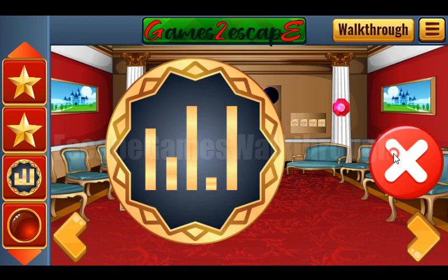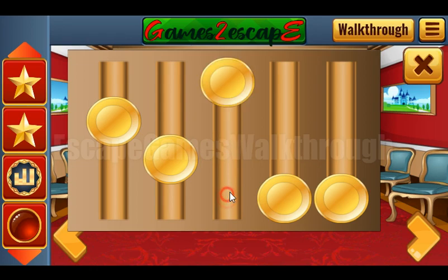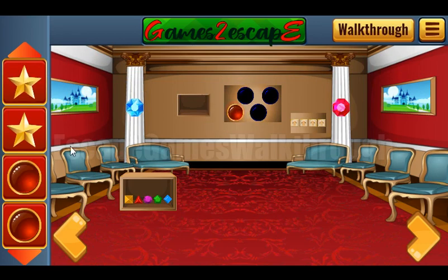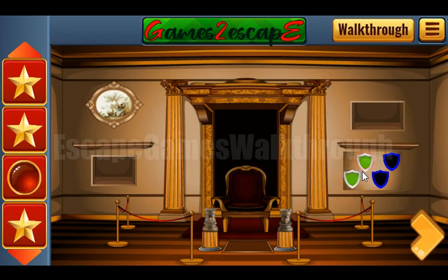Here we can see five bars of different sizes, so we need to select the same sizes here like that, and get one more button — a red button. Let's put them in their places: one, two, three — then shields one and two, and the button.